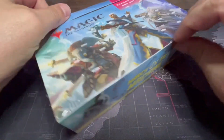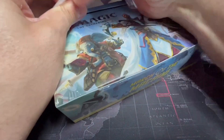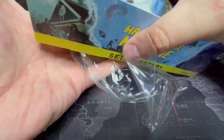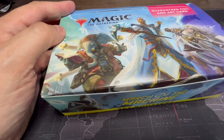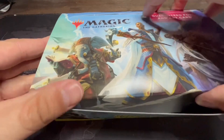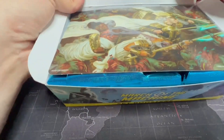Let me get this opened up first — this is always the hardest part, getting the plastic off the box. My Amazon device decided to respond, so if you heard a mysterious voice in the background, that's what it was. To make my life easier... and here we go, this box has some pretty cool art.